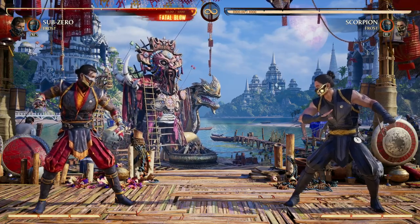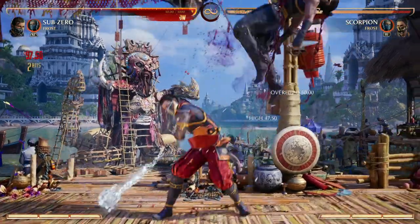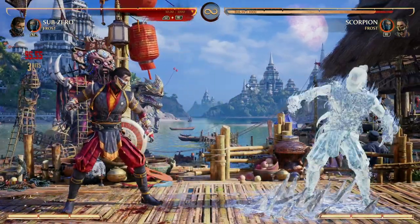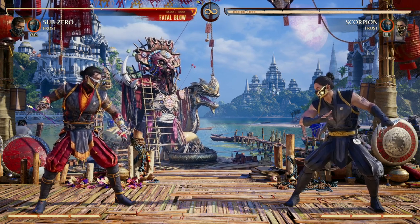But the biggest thing I love about Frost is, of course, her low freezing. A lot of opponents expect your overhead back two — they expect that quite a bit, so they'll be blocking high a lot of the time. You throw them off guard with the low freeze, and that's a free combo for you. I just love the idea of double freezing — Sub-Zero and Frost makes for a fun combination.